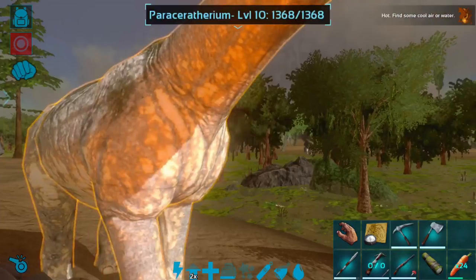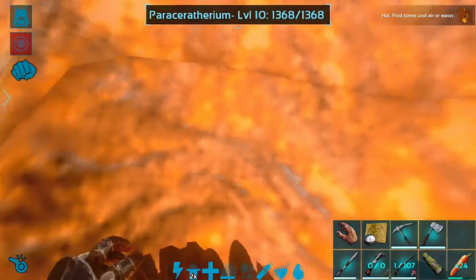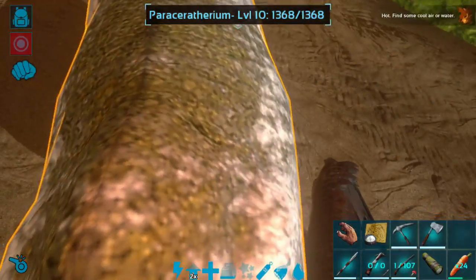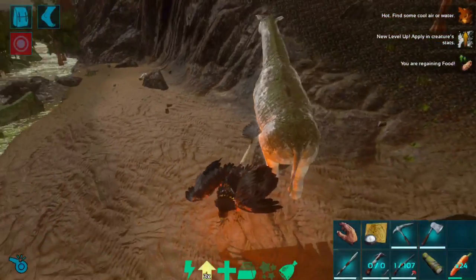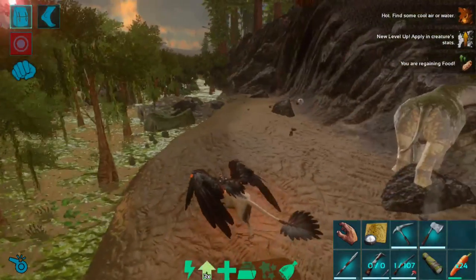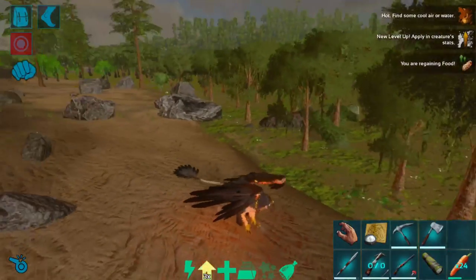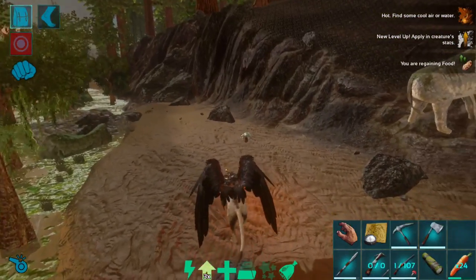Today, guys, we are back on the solo game, and as you can see, we are at the edge of the swamp with a Parasaur walking literally right on top of me. That was fun. So we are at the swamp today with the griffin, and that is because one of the things I have actually never done on the mobile game is breed frogs — breed the Beezle Bufo.